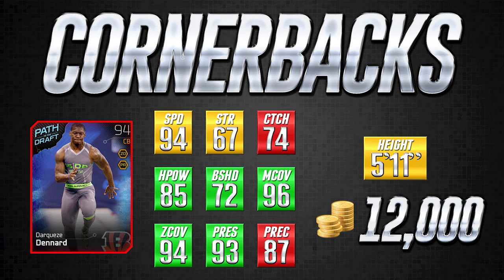Moving on to the next card — and I'll probably embarrass myself here because I didn't watch a lot of college football. I believe the name is Darkies Denard — if that's not correct, please be nice in the comments. The point is, this is a really good Madden card. It has practically everything you'd look for. Most notably, it has 85 hit power — that is extraordinarily rare at the cornerback position. It can cause fumbles on running backs, which is a nice aspect that I think gets overlooked.